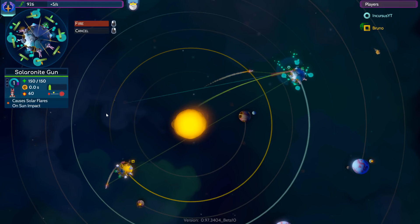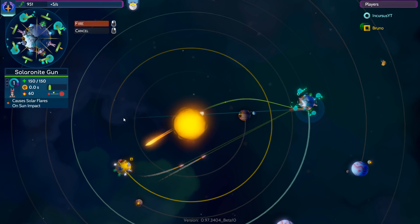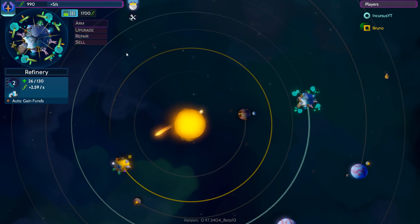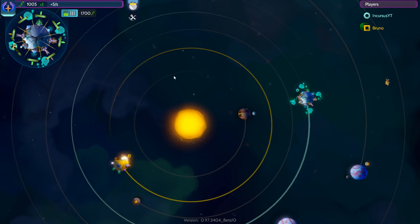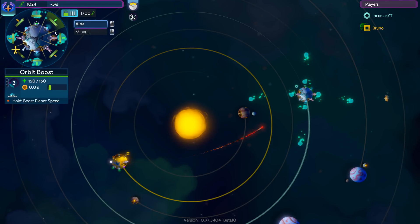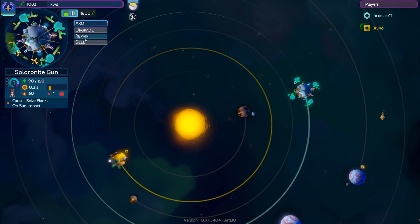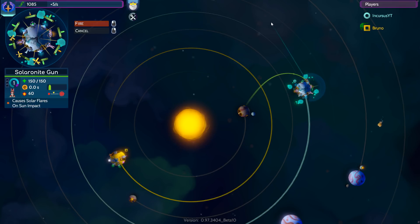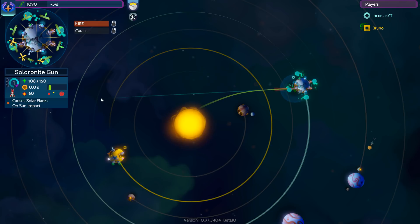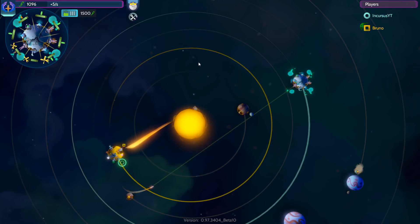We're just destroying chunks of the planet. We can stay on the other side of the solar system — he can't hit us with any direct fire weapons. He's got to use missiles that curve around the entire system to even reach us, and those missiles really don't deal that much damage. Every time we hit him we're destroying something important. Our planet's almost entirely intact. There's an uninhabited planet kind of in the way here, and these things are really affected by gravity if you haven't noticed.